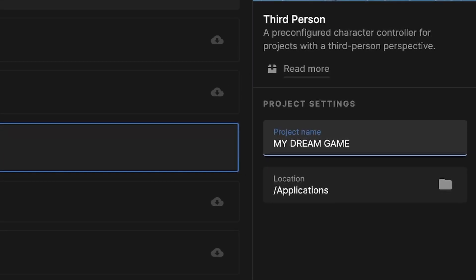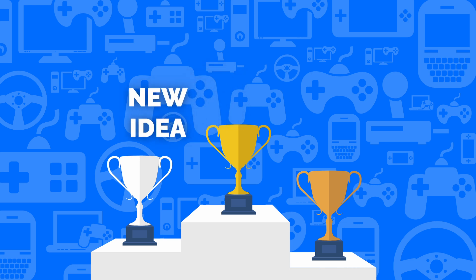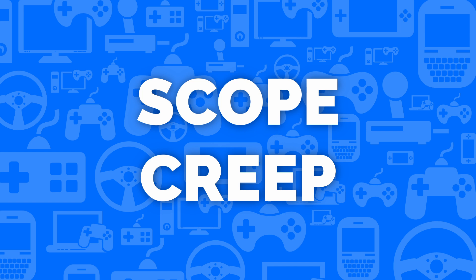When we think about making a game, we get all kinds of ideas for mechanics, story elements and systems. It can be hard to know which features we should prioritise, and if we're not careful, we can fall victim to scope creep — the endless addition of new features.